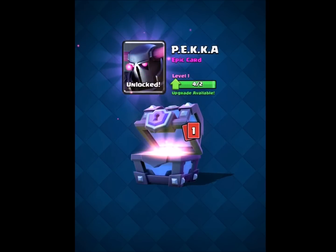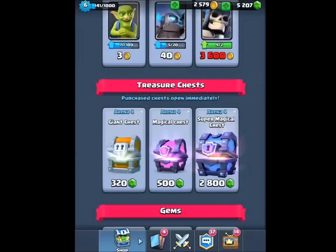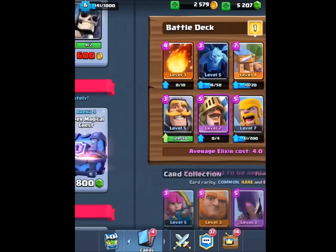I had the Mini P.E.K.K.A. and now I have the Epic — I got the big daddy of them all, so I can level it up a couple of levels: four P.E.K.K.A.s, very nice. And the Giant Skeleton — I bought one already so now I have eight more. He's a beast; if you haven't seen him walking across the screen yet, he is virtually unstoppable.